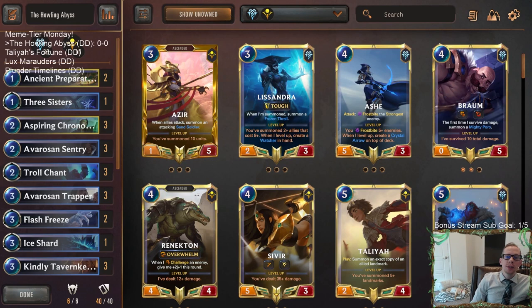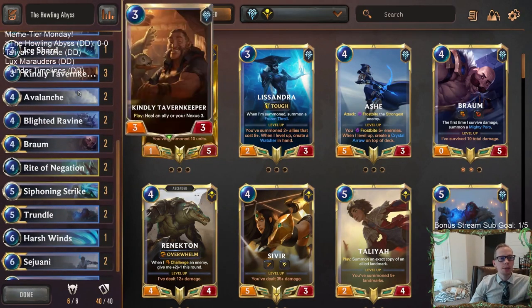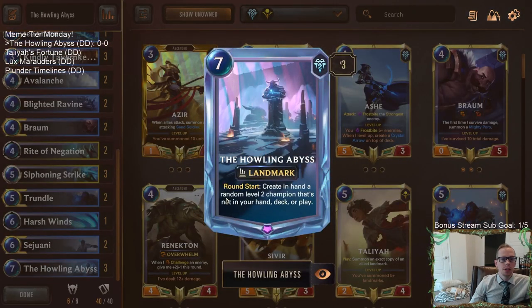Welcome everybody in Twitch chat and on YouTube for the Howling Abyss. It's going to be our first deck today — it's Meme Tier Monday, our last day before we start focusing on ranking up for the seasonal tournament. We're going to have four fun viewer-submitted donation decks. This one is a Freljord control deck where we want games to go long, and we win with the Howling Abyss — round start, it creates random level two champions.